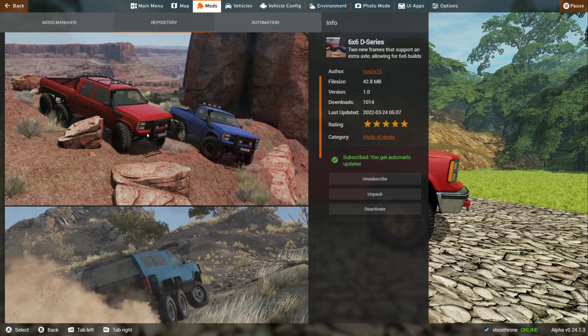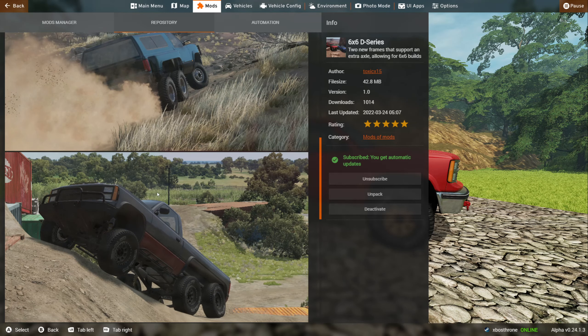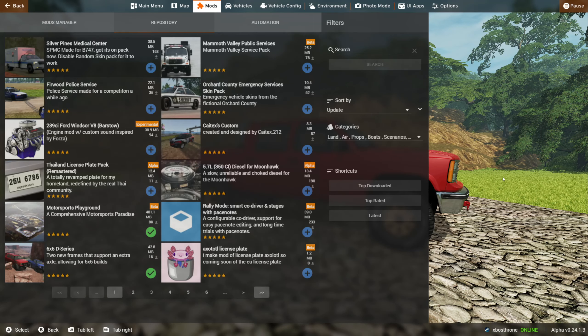So here's what we have — as you can see this is the repository mod, here it is: six by six D series. This does have options for dualies. There it is with the rollback — just amazing stuff.